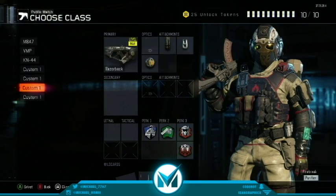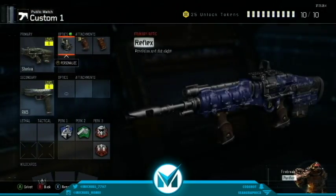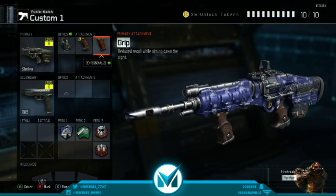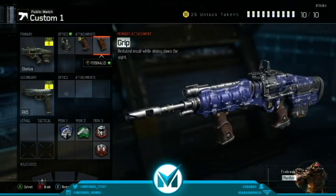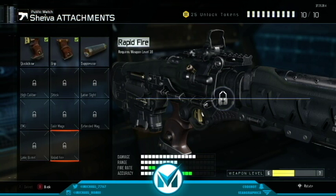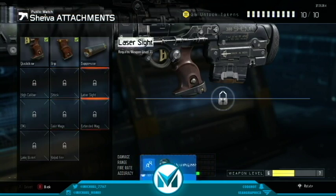The last class is the Shiva. I've just been trying this out — it's a melt machine. Basically it's a two-shot kill anywhere. If you put on the high-caliber, it's a one-shot headshot. It's a really good gun; you just have to have that trigger finger. It also gets a lot better if you put on Rapid Fire so you can just spam it even more.